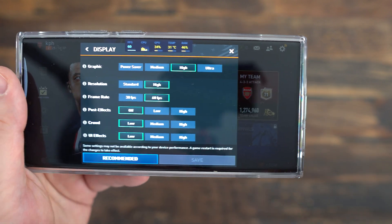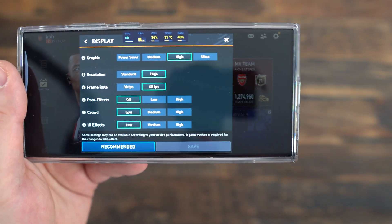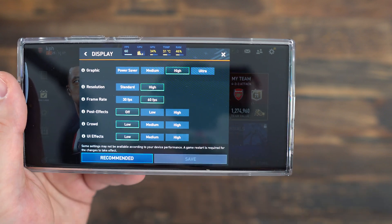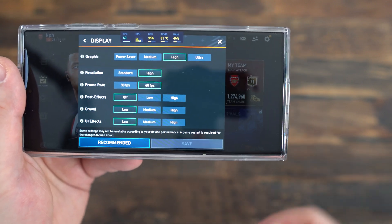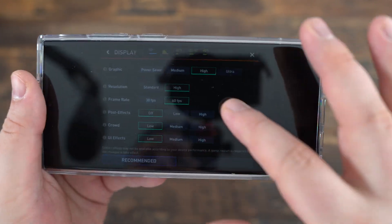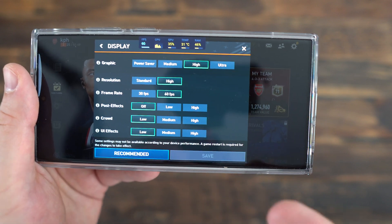So this is pretty much it, guys. With that, you can normally run easily at 60 FPS. If you have a new generation phone, you can probably use post effect at high, even crowd at high. The game is well optimized and doesn't take a lot of resources, so if you have something like the new Galaxy S23, you will not have any issue. But if you're struggling with your FPS, these are pretty much the best parameters you can use.